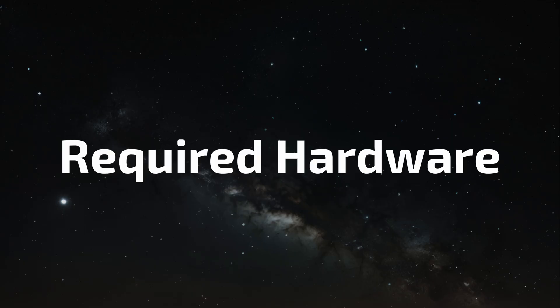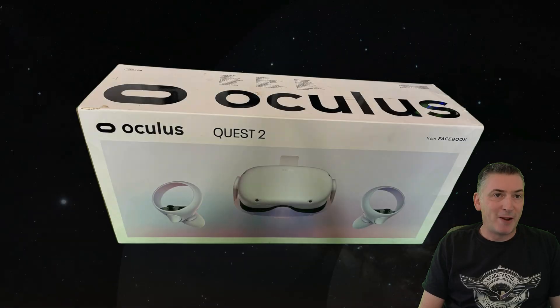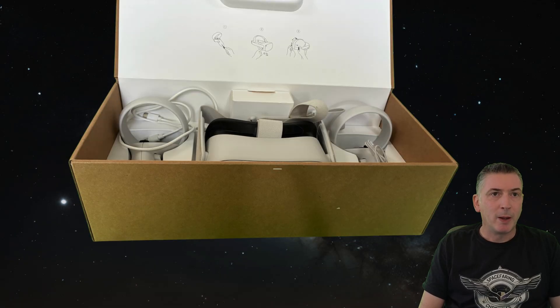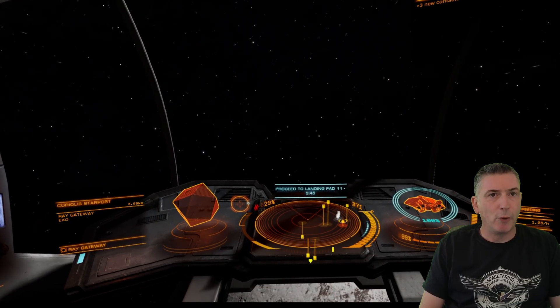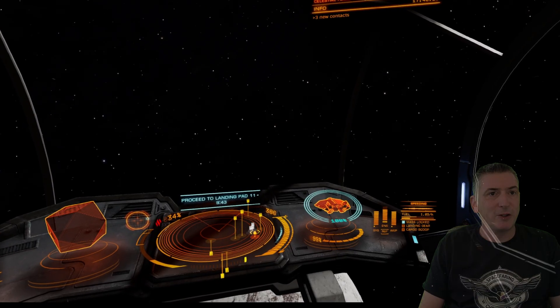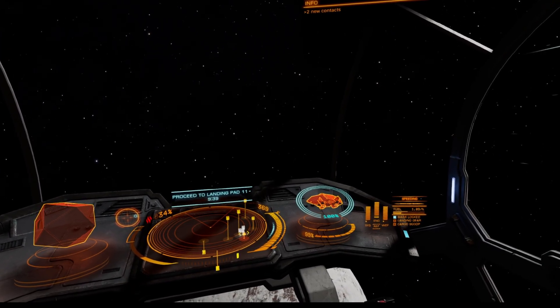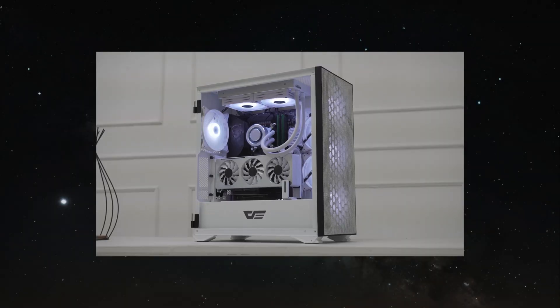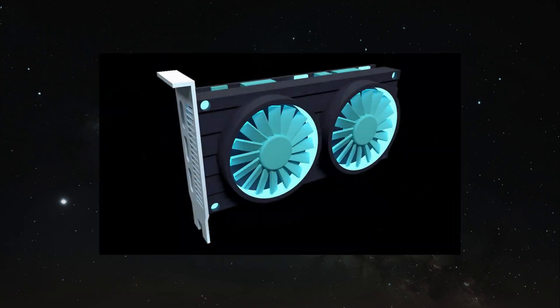Let's talk about what you'll actually need to get Elite Dangerous running in VR. First up, you'll need a VR headset — in this video I'm using the Meta Quest 2, but the process should be very similar for other Meta Quest headsets like the Quest 3 or the Quest Pro. Next, let's talk about your PC hardware. VR is fairly demanding, but Elite Dangerous is generally well optimised, so you'll want a decent, powerful machine — a reasonably fast CPU, a solid GPU, and a good chunk of RAM.